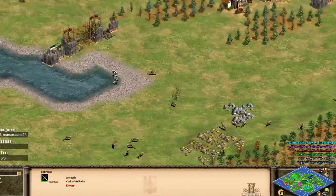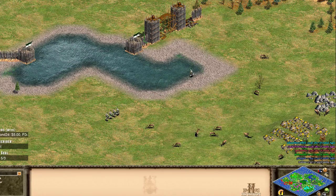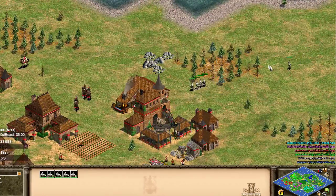He's also throwing in some Huskarls for good measure, but that's questionable - for raiding yes, but against the Slavs no. The Huskarl is really for dealing with archer civilizations and the Slavs are anything but an archer civ. The Mongols are an archer civ but they won't be investing heavily in military at this stage since they'll be wanting to boom and get to the Mangudai in late imperial.